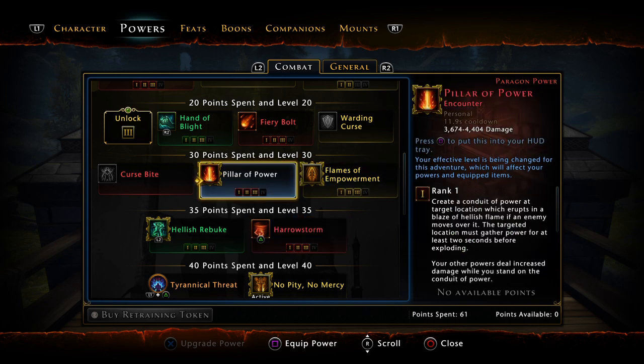Pillar of Power is gonna be different — let me go ahead and explain this. Pillar of Power, and by the way, the cooldown is going from 15 seconds to 10 seconds.